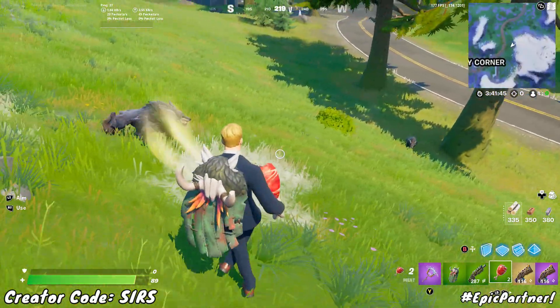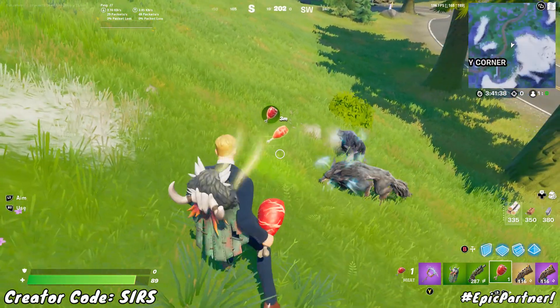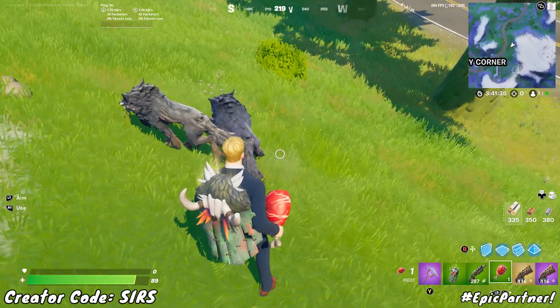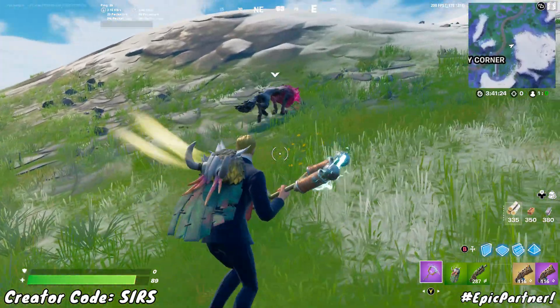Now in case they start moving around a bunch, you can also throw a piece of meat right in front of them and they will run to it, giving you a little bit of time to tame them before they start moving again. But that's not the easiest either, so you can just follow it around just like so.